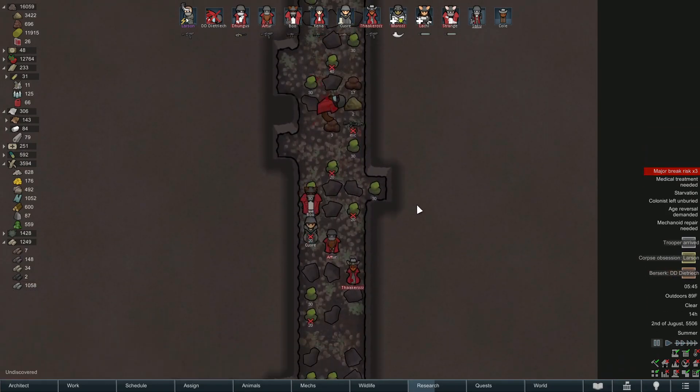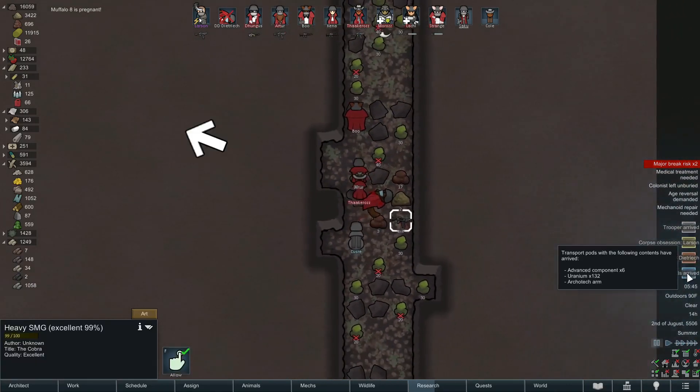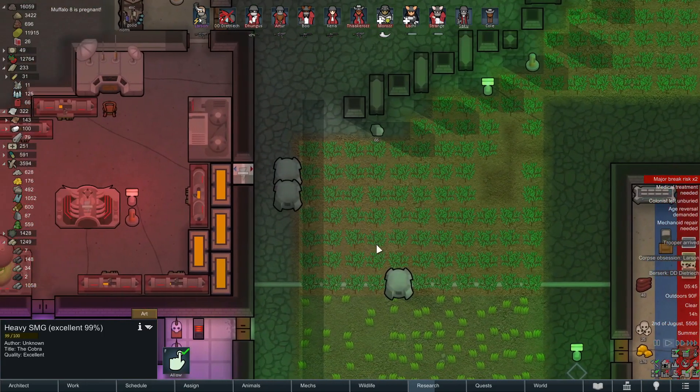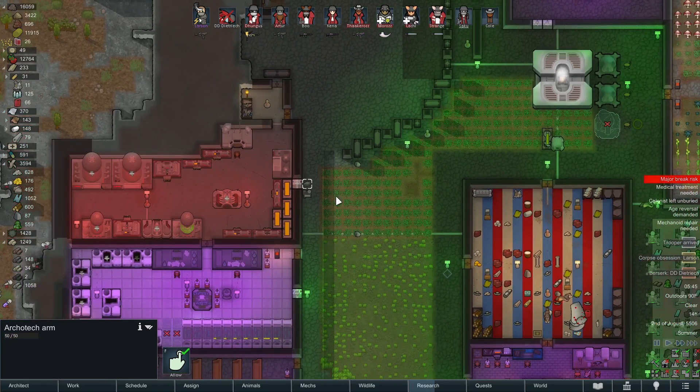That does stink. We paid a price for that raid — even though the infestation itself wasn't terrible, we paid a price. We did get an architect arm though, so that's pretty freaking sweet.